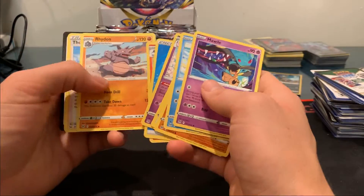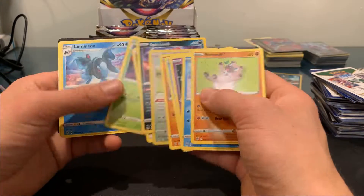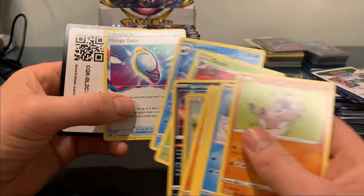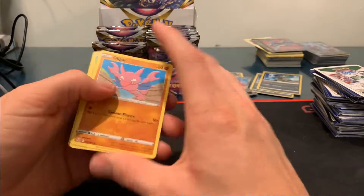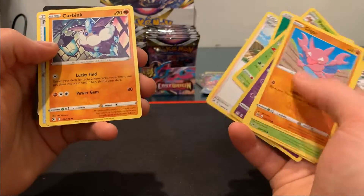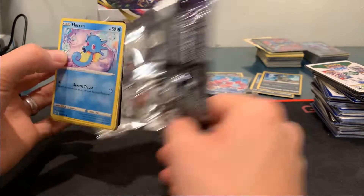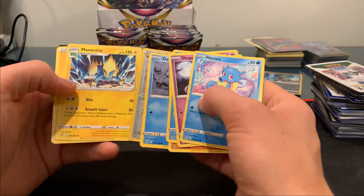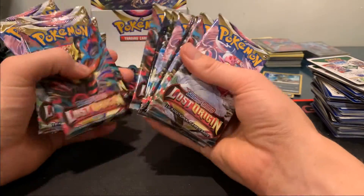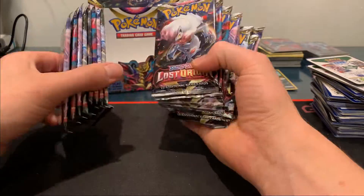We've got the Clefable for our Rare with Spirit Charm. Again, the Lost Zone — once you have seven cards in the Lost Zone, you can search your deck for two basic energy cards. Just a really cool dynamic to add to the game and change things up a bit. Panic Mask. Got a wind-up arm and the Manectric Assault Laser. We've got about six good pulls or so — hopefully we can keep that going.